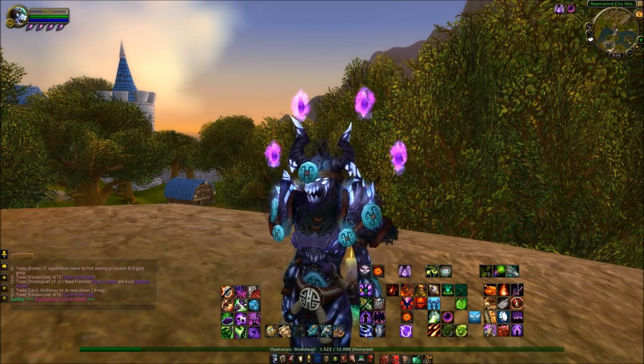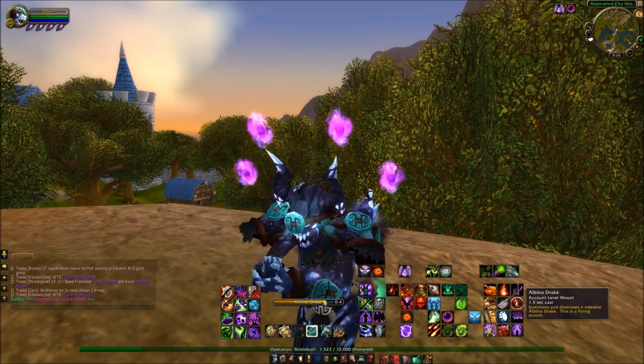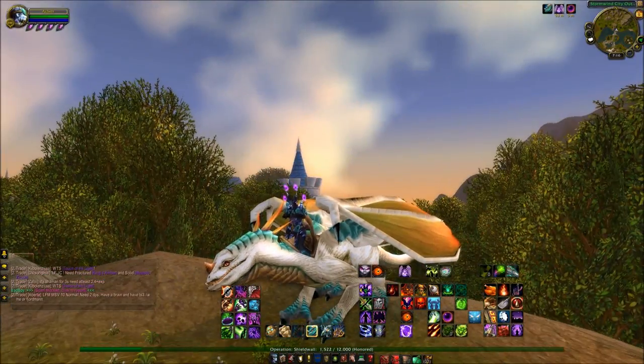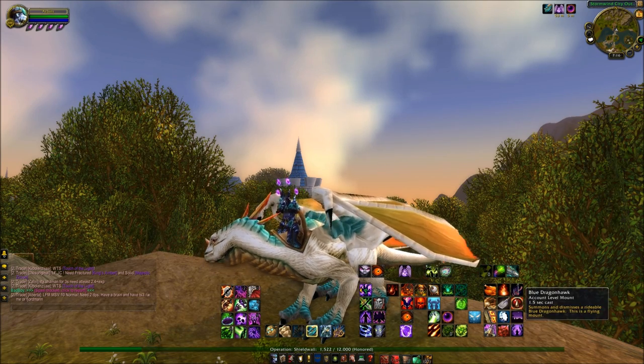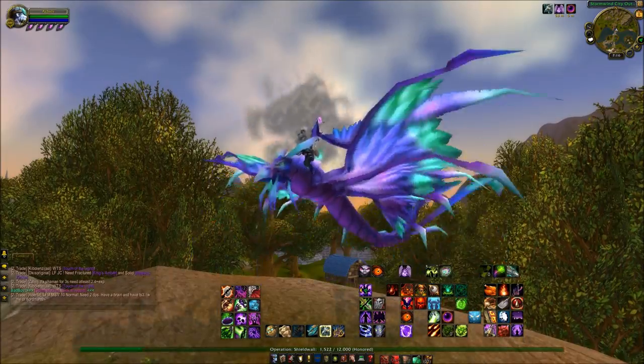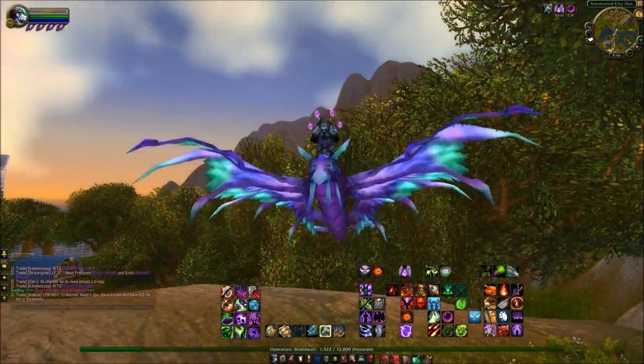If you get to 50 mounts, you currently get the Albino Drake. And there we go — looks pretty cool. When you get to 100 mounts, you get either the Blue or the Red Dragonhawks, depending on your faction, whether you're Horde or Alliance.